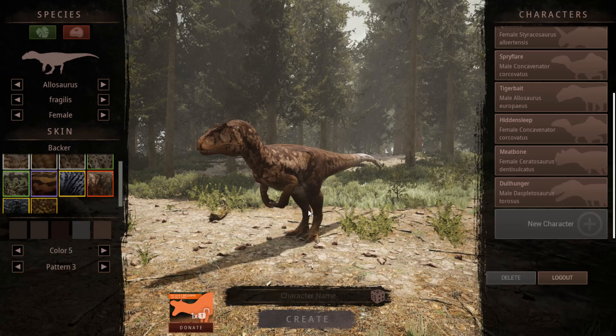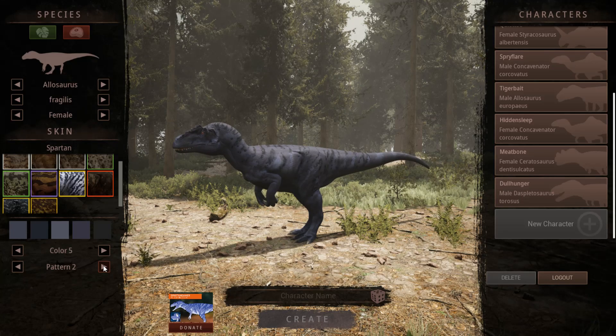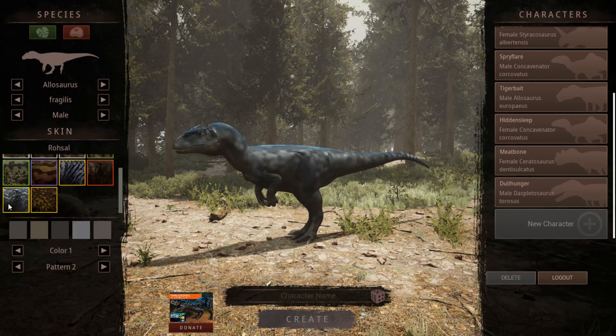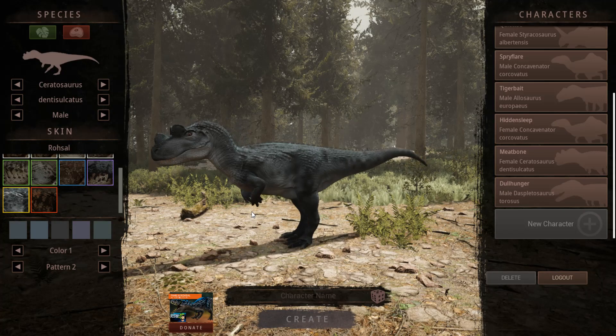The backer skins are being updated as people give feedback. Most of the partner skins are going to have skins for multiple dinosaurs, whereas originally they only had one. The crowdfunding unlocked multiple skins for other dinosaurs. This backer has a skin for the Allosaurus and the Serato was also added, so they've got a couple of skins in here now.